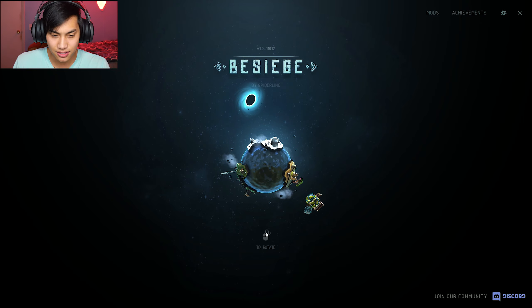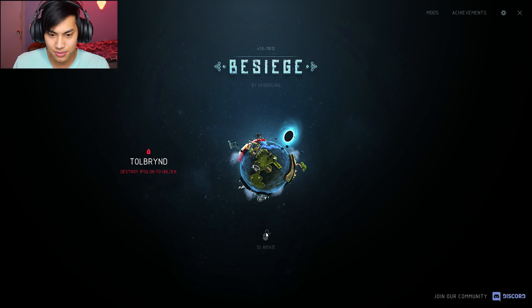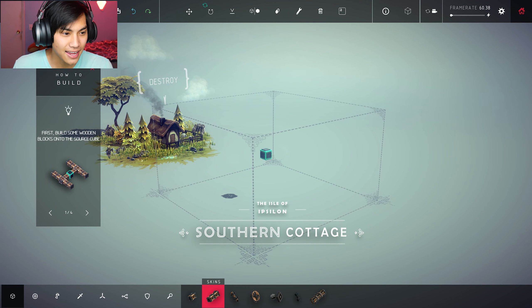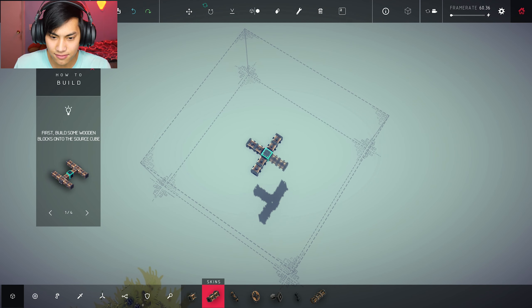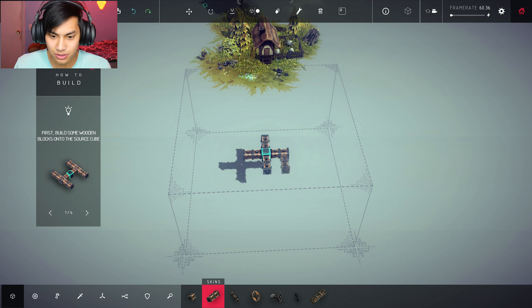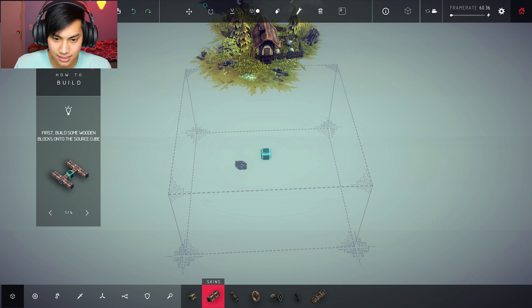I'm supposed to rotate — okay, I'm rotating. Am I supposed to go somewhere? I think this game is about building stuff to take over stuff. I got a tutorial: how to build — first place some wooden blocks. Am I just building? How do I rotate? How do I erase, how do I stop, how do I undo? I don't know. All right, we're gonna try this again.